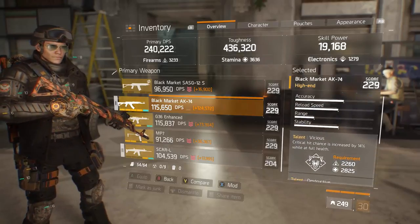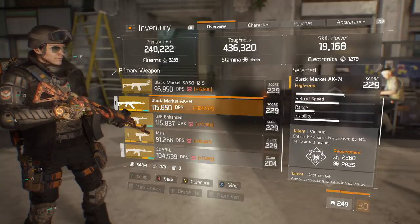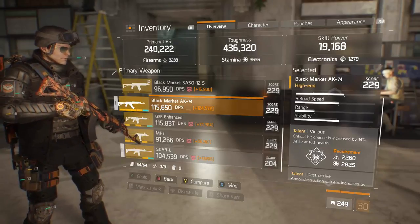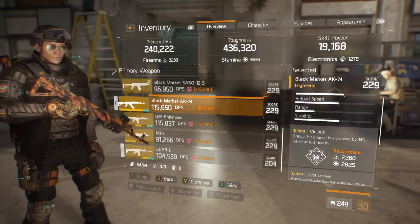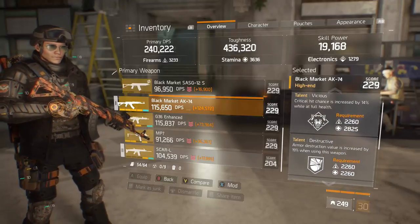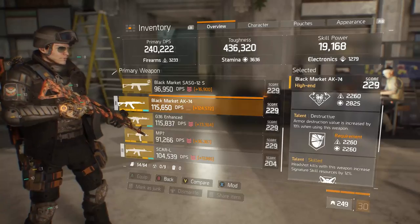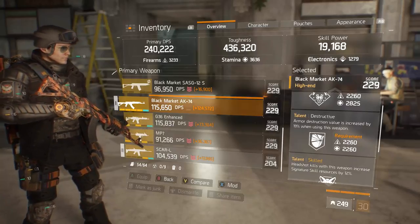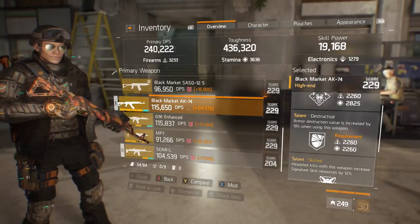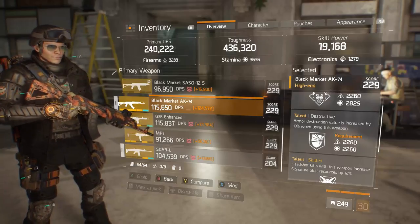Now my weapons — this is where the build gets more interesting. I'm using this Black Market AK-74 with Vicious. Some people don't like Vicious, but I think any good squad operating within their overheal — timing heals correctly — will be in that overheal for most of the fight, meaning Vicious will be active. Destructive was a big piece of feedback from my weapon talents top 10 video, and people were right. I now incorporate it into most builds. It has a huge effect on NPC PVE content, and in the Dark Zone against NPCs it gives bonus armor shred.